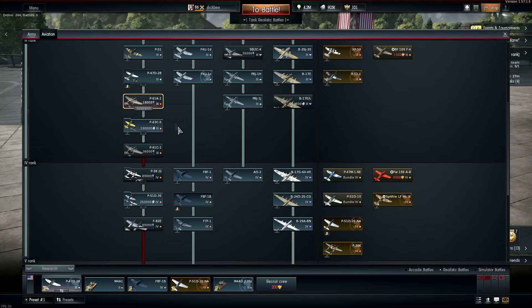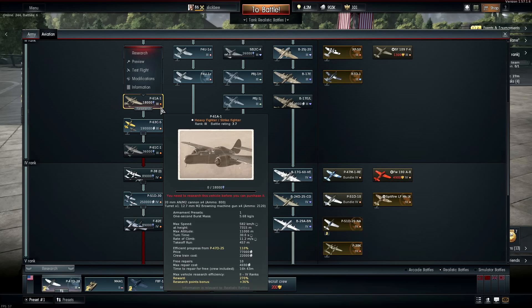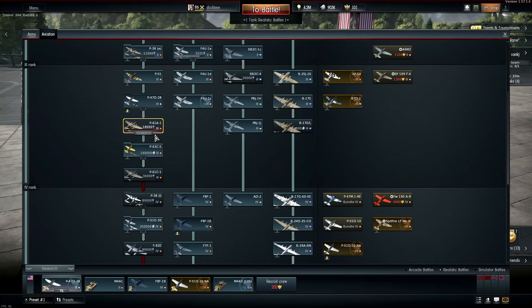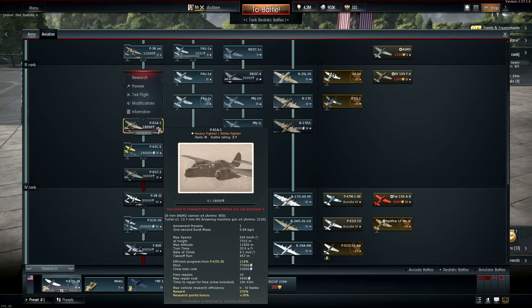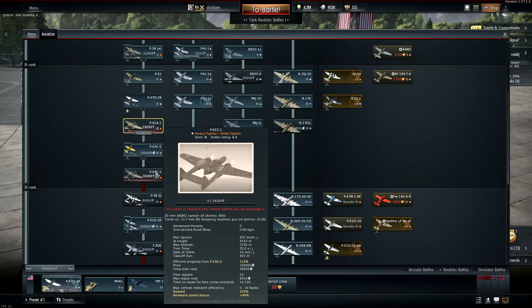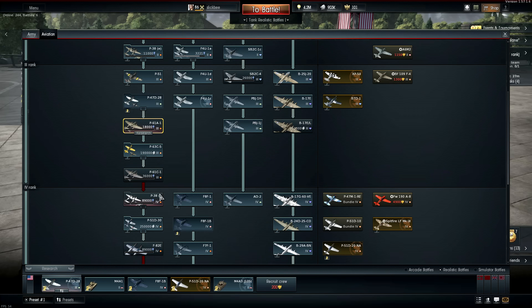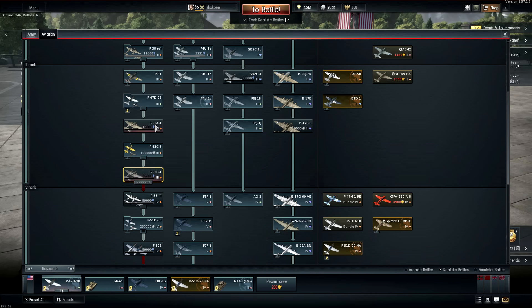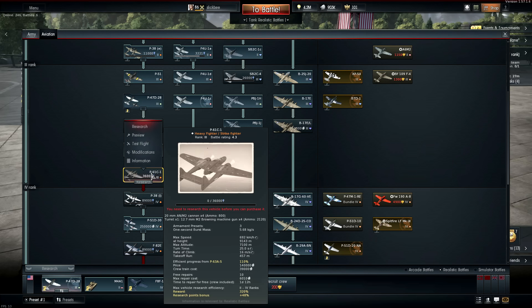What is going on guys, Slippy here. Next up we have the P-61s. We're looking at the two variants in the American fighter tree on the fighter line. We have the P-61A-1 at 3.7, which sits before the King Cobras, and the P-61C-1 that sits before the P-38s. The C-1 is at 4.3 and the A-1 is at 3.7.